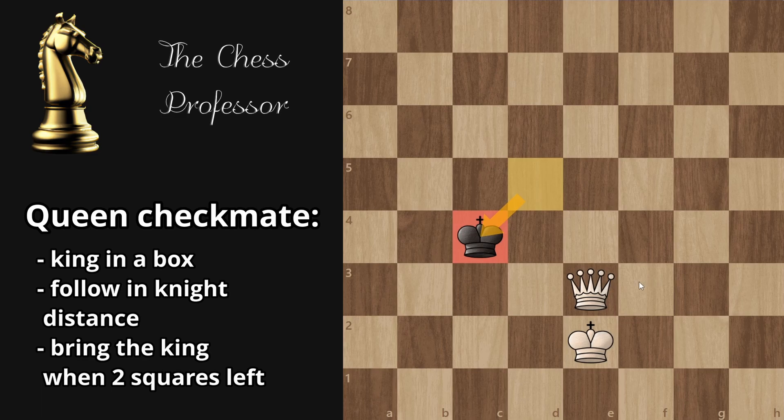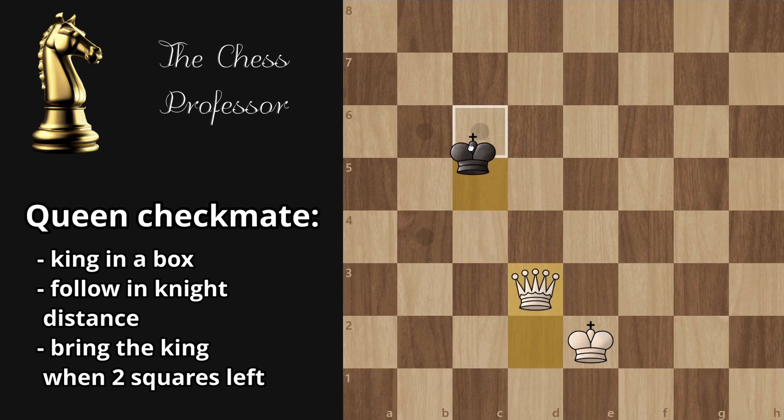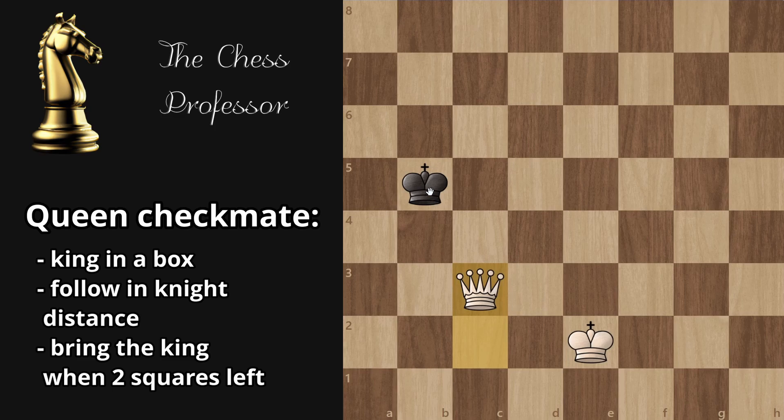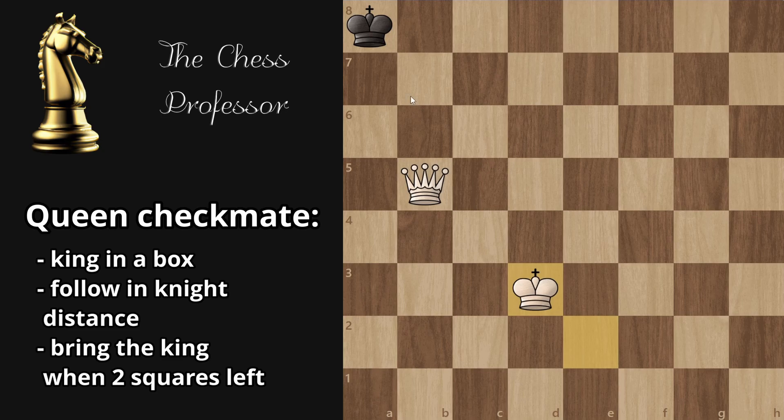I went down to the left, so you go down to the left. If I go up directly, you go up. Now bring the king in — and that's it!